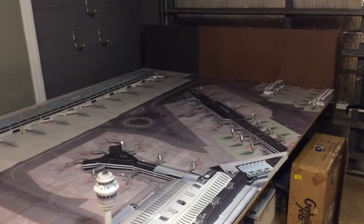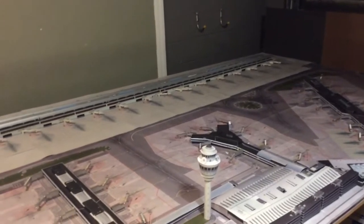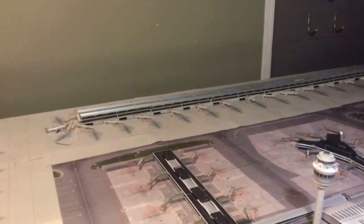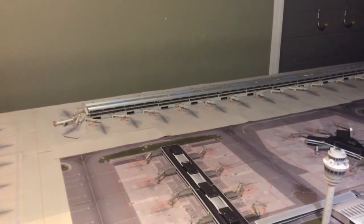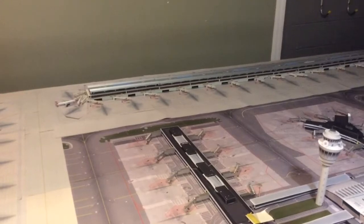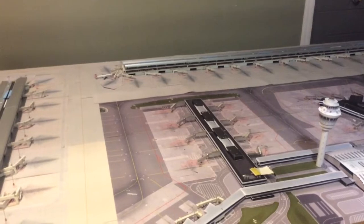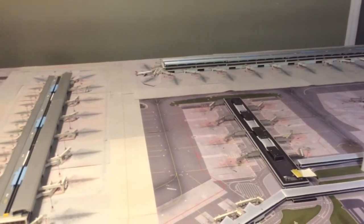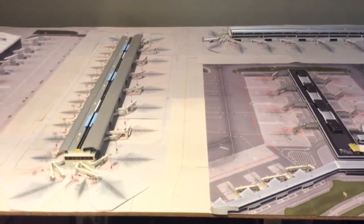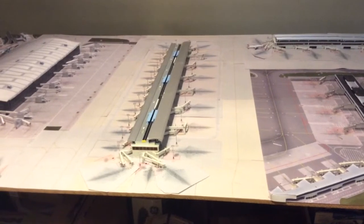This airport here has about 125 gates. I added gates on the other side of the terminal — it's supposed to be all narrow-body, but I did about half wide-body. So I took some narrow-body gates out and put in wide-body gates, since JFK does a lot of international traffic.